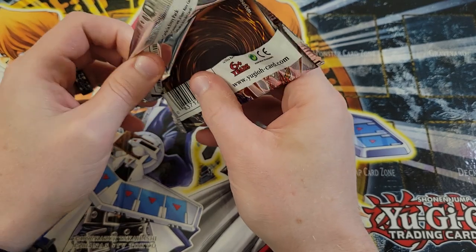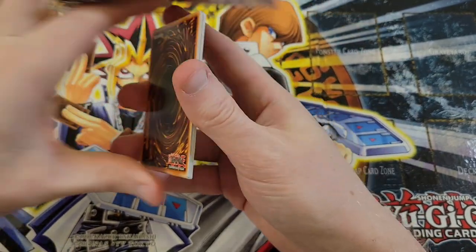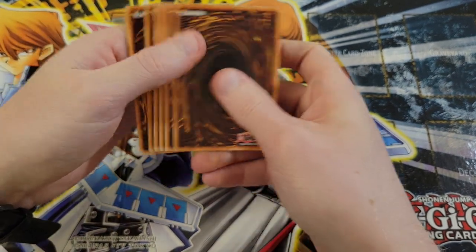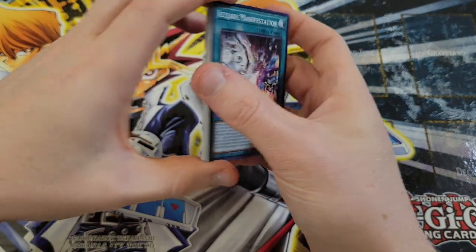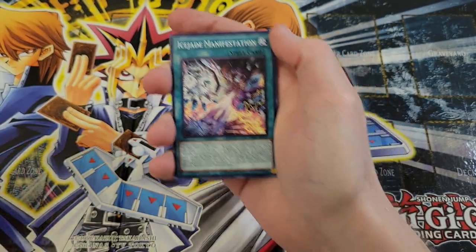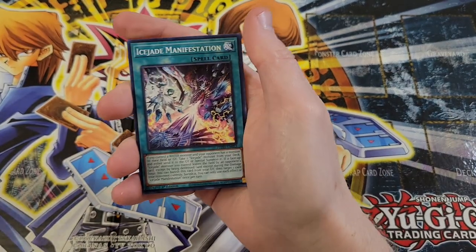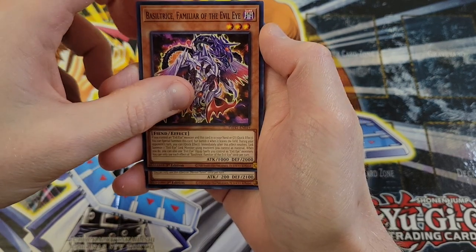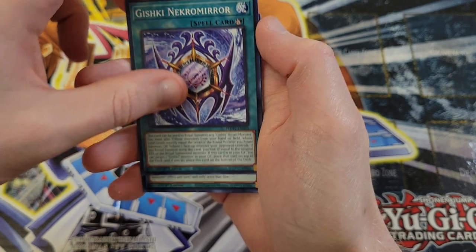Decent Secret Rare, obviously not the big ones — Cash Tiera Theosis is the big one. We got Basil Trice, Familiar with the Evil Eye, Mental Tuner, Gishki Necromere, Giant Ball Game, Yagura Maru the Armor Ninja, Chaos Beasts, Light of the Branded, and Big Welcome Labyrinth — two for two!